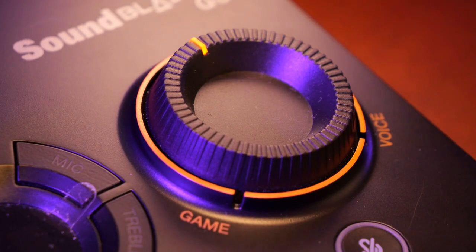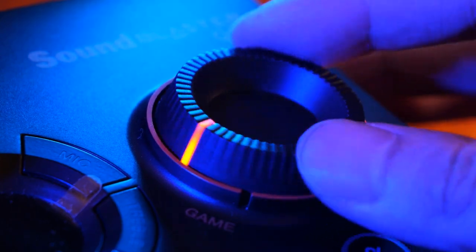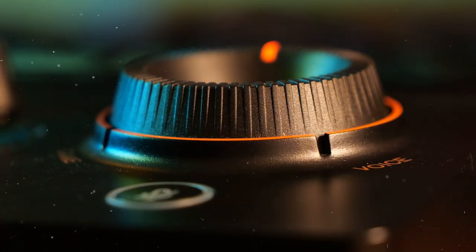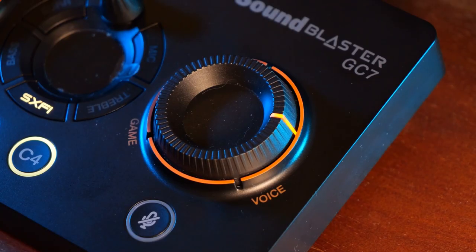The second is my personal favorite, which is the gaming and voice mix. With the turn of a knob, you can balance your in-game and voice chat volume. This can come in useful when you want to clutch a play and your friends are too distracting — you can just turn the volume to only hear your in-game audio.